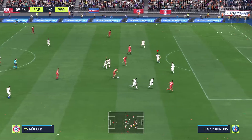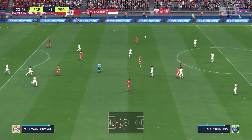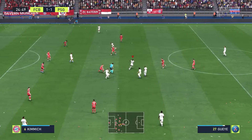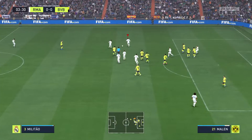In Ligue 1, one man in particular is going to keep opponents away from your box: Marquinhos. The Brazilian has been playing at the highest level for years, is physically in his prime, and can be found in most FIFA 22 squads thanks to his Team of the Year nomination. And at 6 foot, he may not be the tallest central defender, but he makes up for it with 99 jumping.